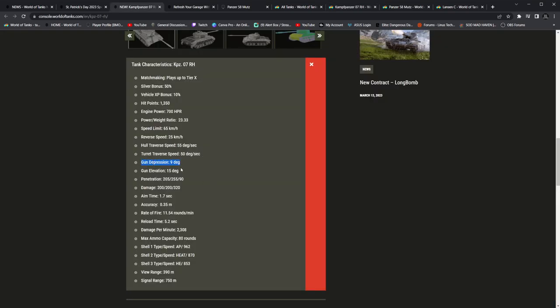Gun depression: 9 degrees, gun elevation 15 degrees, penetration 205, 255. And here's the icing on top — they're actually giving it a 90mm high explosive pin round that does 320 alpha. Same aim time, 1.7 seconds, accuracy 0.35. I don't care about the base accuracy statistics — I want to see before the tank releases is movement and turret rotation accuracy. Knowing if we need vertical stabilizers makes a big difference. Rate of fire: 11.54 rounds per minute, so we have a 0.4 second increase in reload time.